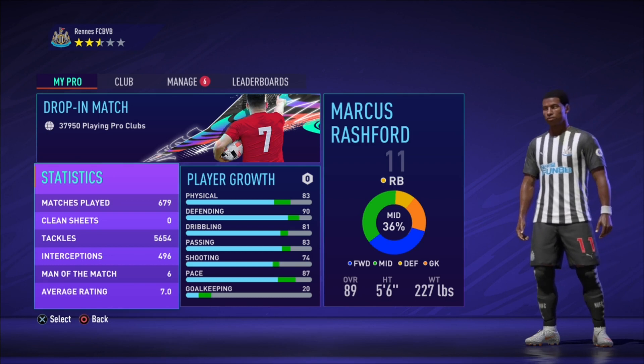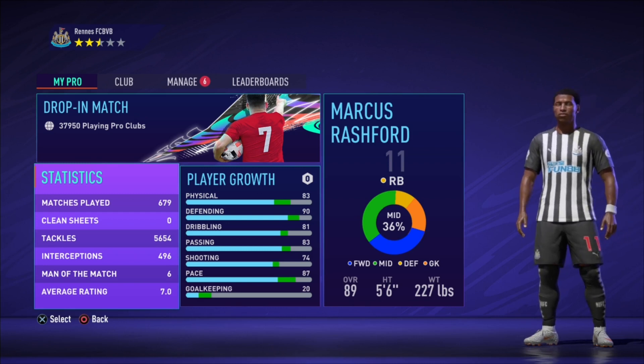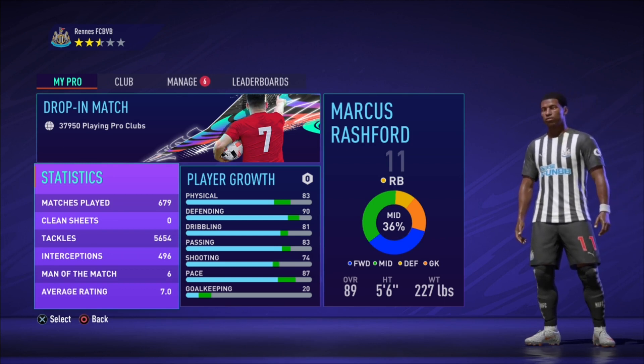We're going to start with the height and weight. The height of the build is 5 foot 6 and the weight is 227 pounds. For the position, put him as a left back or right back, because that's the build we're going to use for the CDM position.